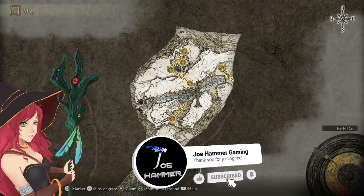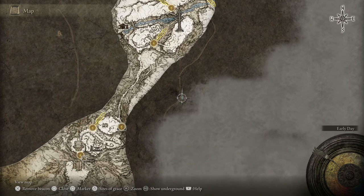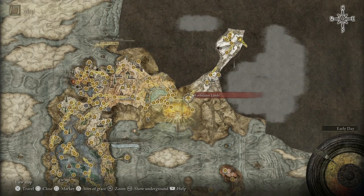I'm going to show you how to get the map fragment for the mountaintops of the giants east side. You can see we already have a marker on it here, so maybe you're looking for this.